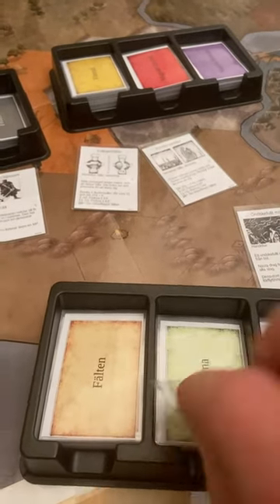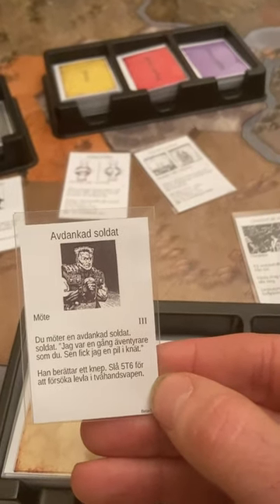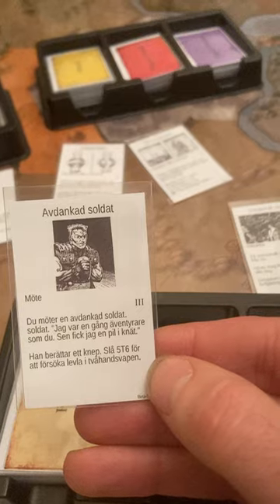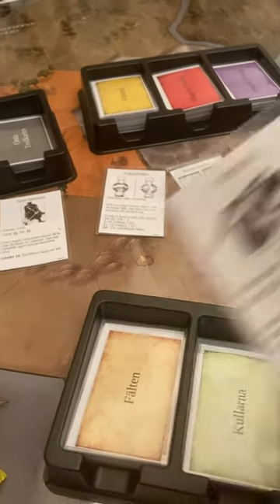Let's see — this is the evil darkness. This is an old soldier who used to be an adventurer but then he took an arrow to the knee. What else can we find? The wind dragon.